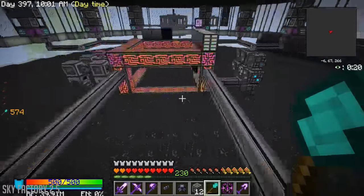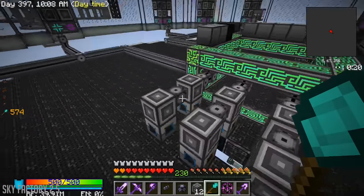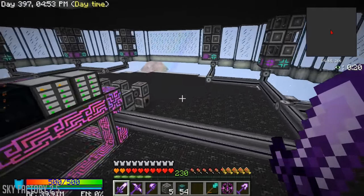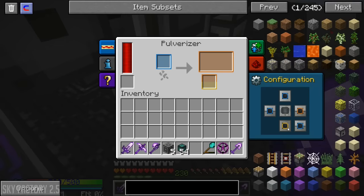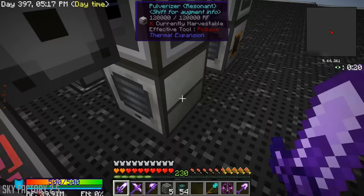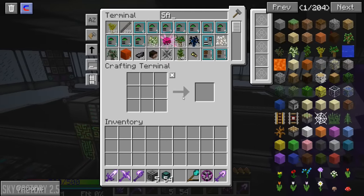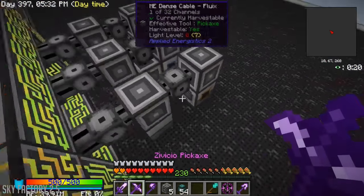I'm gonna continue to work on this — get all the cable run, get it all hidden, get everything wired up to an interface that runs back into the system. Alright guys, I think I've got everything set up. We need to test every one of these machines though. I think I need to make the bottom side the orange output. Let's test making sand — 30, go. How is that?